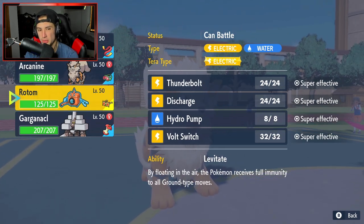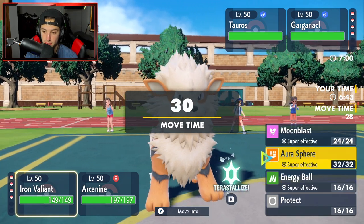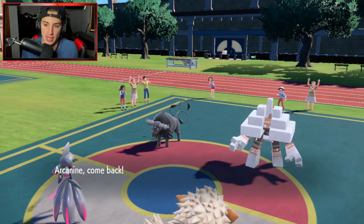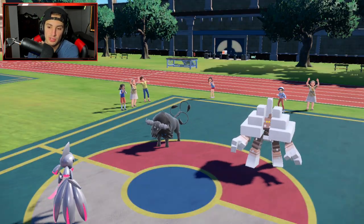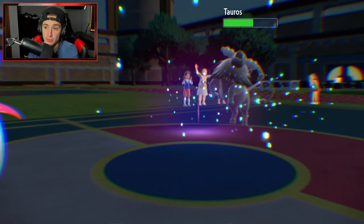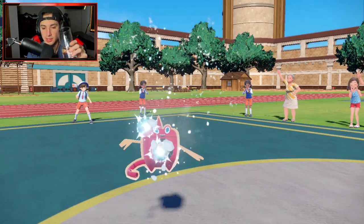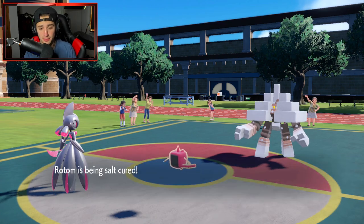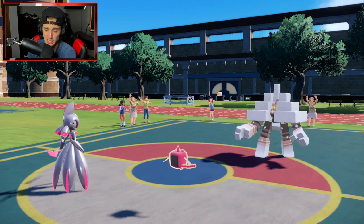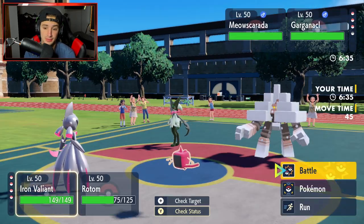Salt Cure does a lot of damage to Water-types so I hard swap Rotom-Wash for Arcanine to save it. From here I can Energy Ball and consider Teraing into Steel. I decide Moonblast and swapping Rotom back out for Arcanine. Snarl Sparkly comes back out — big Intimidate again. Two physical attackers on their side both now at minus two Attack, Meowscarada at minus one.